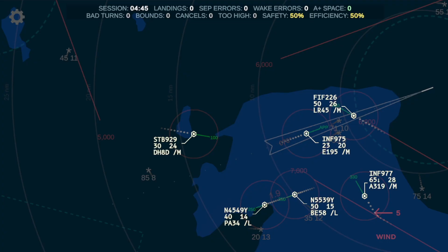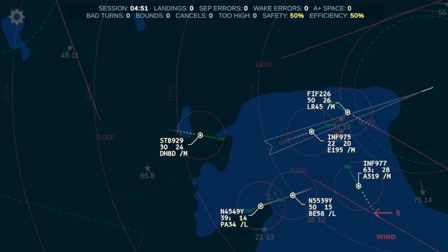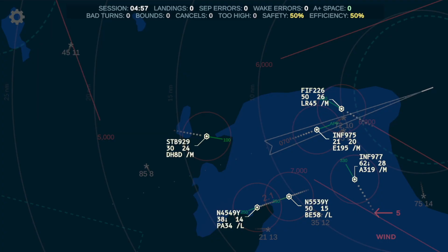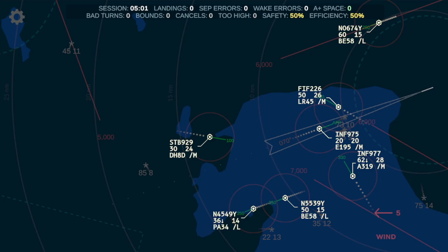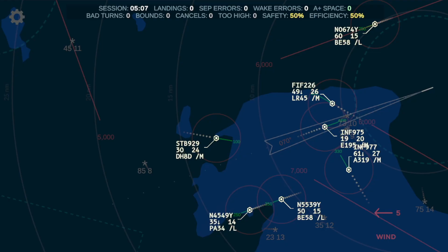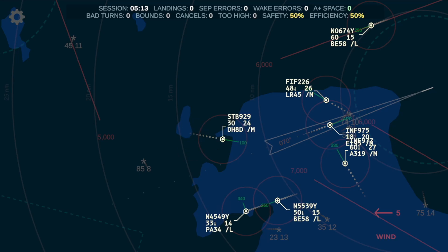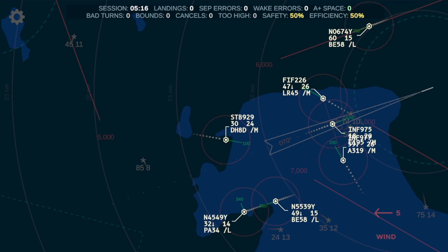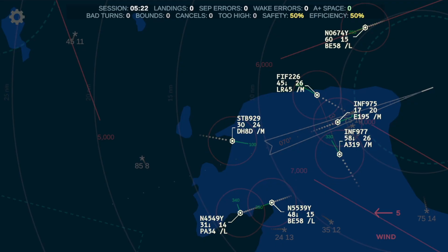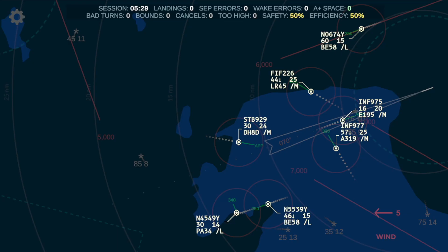4-9-Yankee, descend 3-thousand. [Aircraft: November 4-5-4-9-Yankee, maintain 3-thousand.] Iron Flight 9-7-7, speed 2-1-0. [Aircraft: Iron Flight 9-7-7, speed 2-1-0.] Fire Flight 226, descend 4-thousand. [Aircraft: Fire Flight 226, maintain 4-thousand.] That does happen when you tell an airplane to do something and they give you this long readback — like they'll descend down to 4-thousand feet, thank you very much, my name is Bob 5-6-8. And it's like you just want to scream at them to close their mouth.